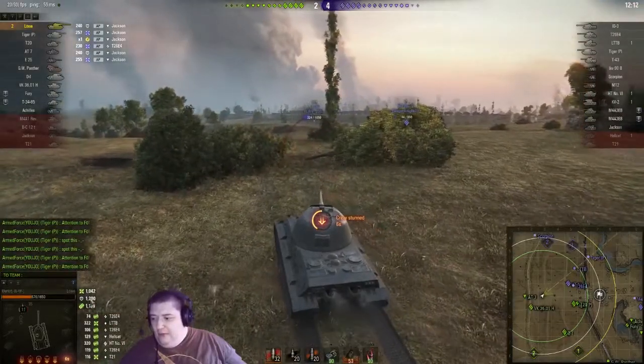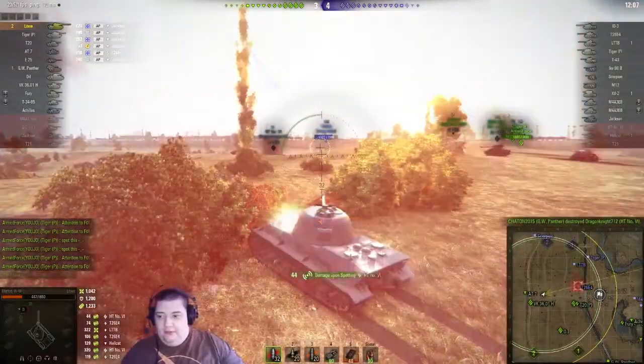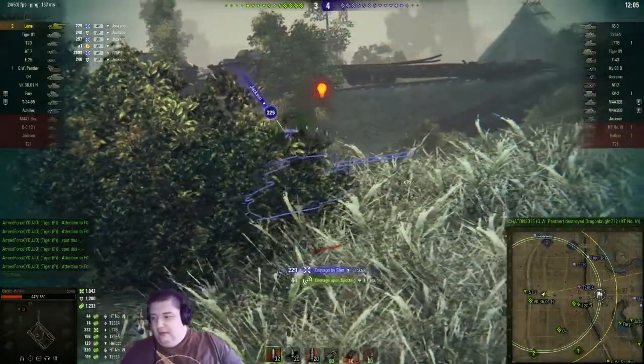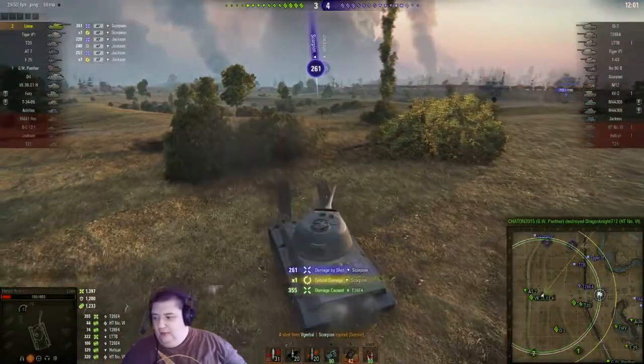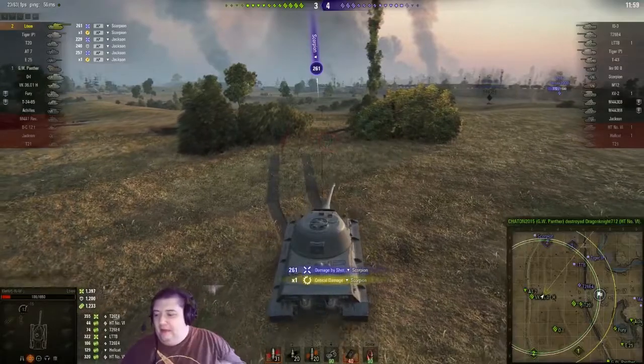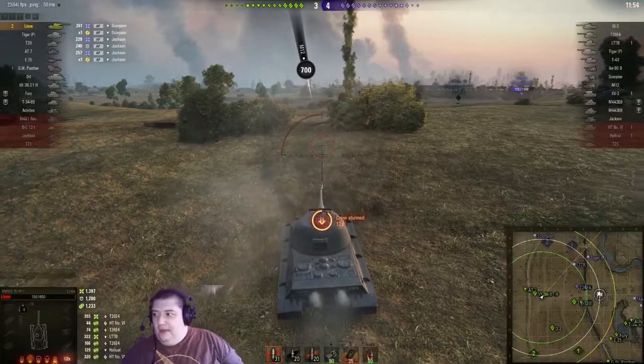Look at that — a thousand damage. Just twelve hundred damage deflected blocked, and then twelve hundred spotting damage done. He's pretty much just incrementally advancing all of those stats, pretty much in time with each other. But now he's getting into a bad spot.